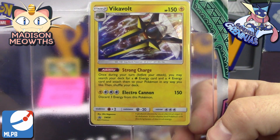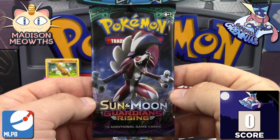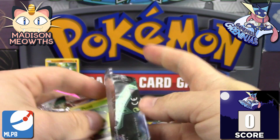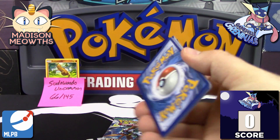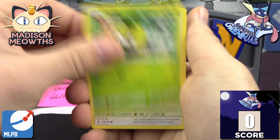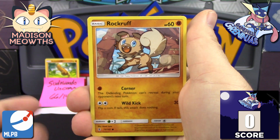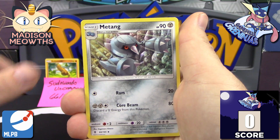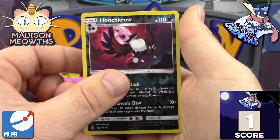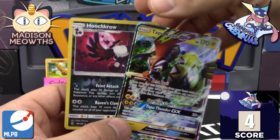Here's the Vikavolt — Sun and Moon Promo number 28 with Strong Charge — and we've got a Metagross coin in here. Starting off with our first pack: Lycanroc pack. First pack gives us a Petilil, Fletchling, Alolan Geodude, Barboach, Rockruff, Choice Band, Mantine, Golisopod. The reverse holo is a rare — one point on the board. Then we get a reverse holo Conkeldurr and a Tapu Koko GX. Four points out of our very first pack — that is awesome.